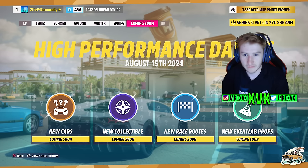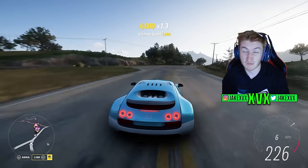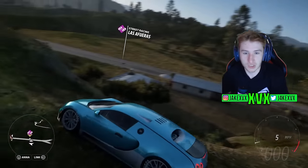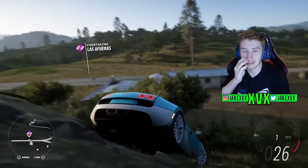What else is on the splash screen for this update? We're getting a new collectible, new race routes, and new event lab props. New race routes is going to be what it says on the tin — it doesn't specify if it's a road race, street race, or off road race, but I'm going to guess it's a road race with the high performance dailies theme. And new event lab props — we're getting props in pretty much every update nowadays, so I'm sure it'll be another little pack to fit the theme.